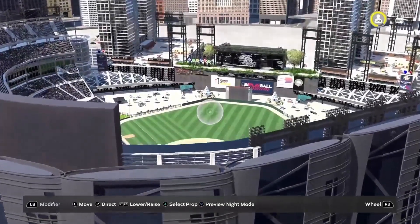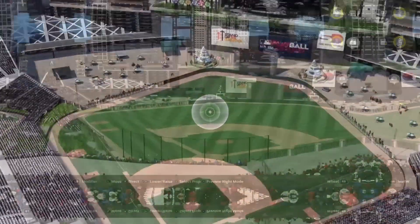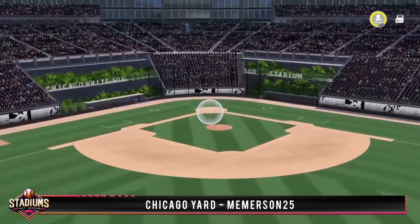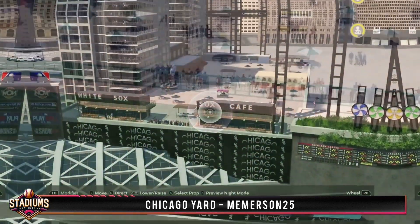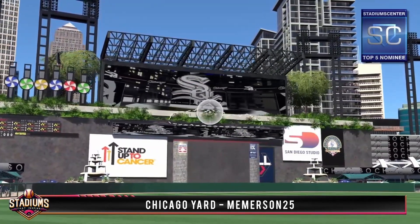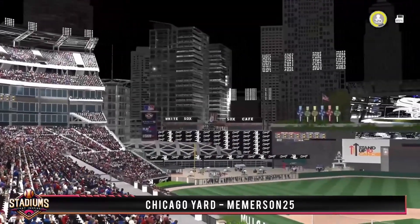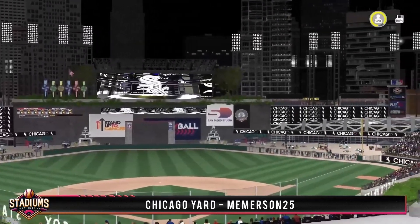Let's head out to Illinois for Chicago Yard by Meemerson 25. This stadium holds a whopping 52,000 fans and sits at Chicago's actual elevation of 597 feet. Behind home plate is not your typical pack-'em-in seating — there are very cool greenery areas behind the dugouts. There are pretty identical plazas in the corners with vendors and fountains, and above those are some patio areas at the base of high-rises with more vendors and a few restaurants. Once again we get a really nice batter's eye with an overgrown look and theme for the White Sox, earning our second top five nomination. Beyond the right field wall there's parking for the stadium — this was an awesome Chicago build and it really makes me miss living back there.